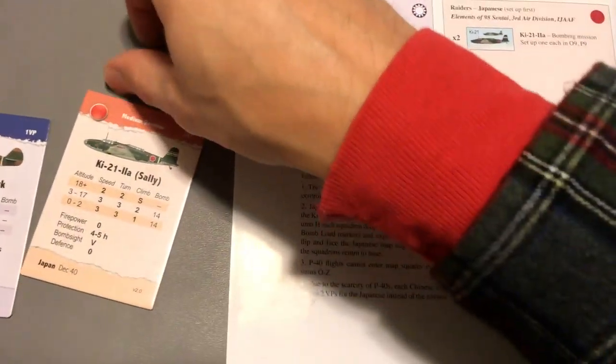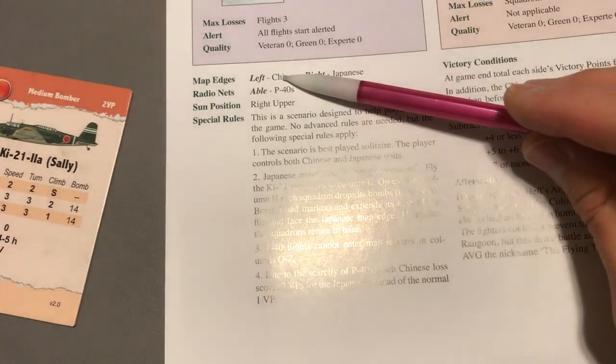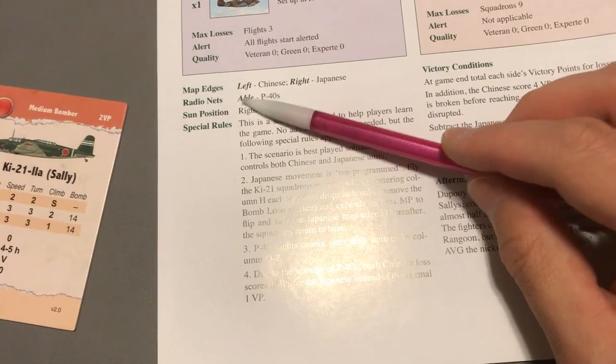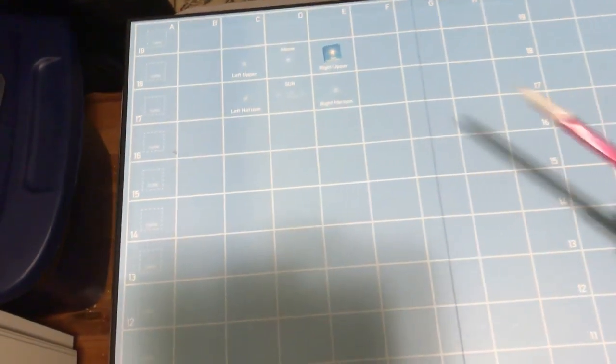There's some more information about map edges: the left side of the map will be for the Chinese and the right side for the Japanese. Radio nets — both the P-40 flights are on radio net ABLE. The sun position is right upper, so up in the top left map corner we've got our sun marker in the right upper box. And then any special rules, we'll go through these real quick.